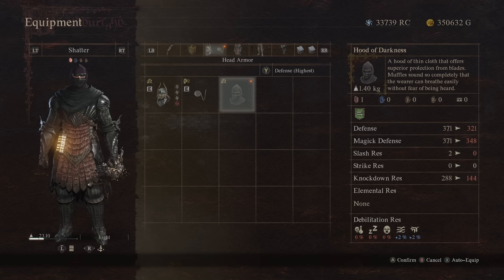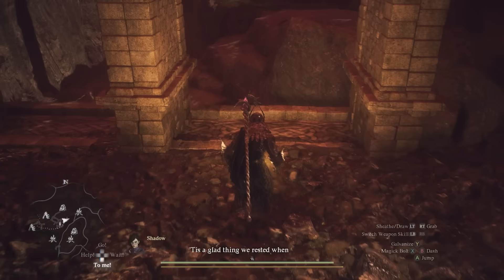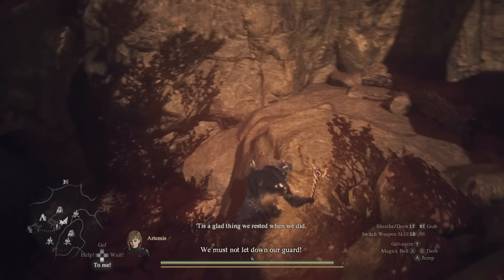Next is the Predator's Maw. To get it, make your way to the Mountain Ruins, which is a short distance southeast of the Sacred Arbor. On the east edge of the ruins, there should be a short drop leading down to a chest with this helmet.